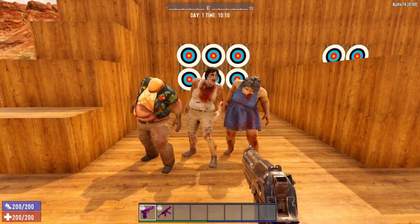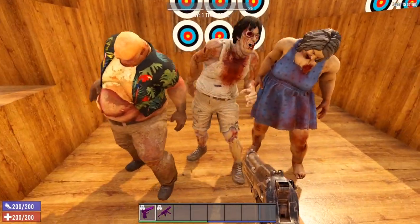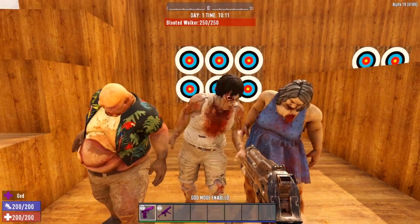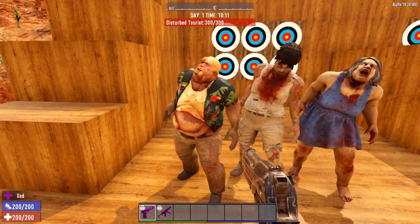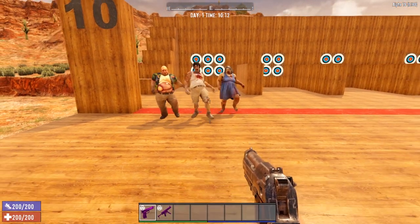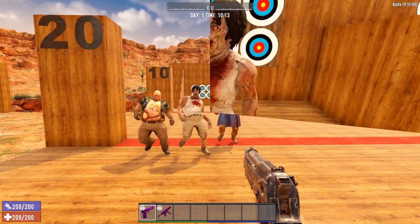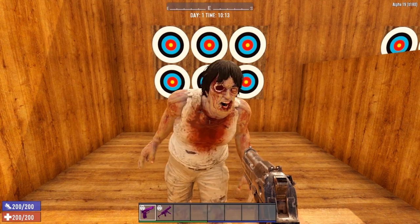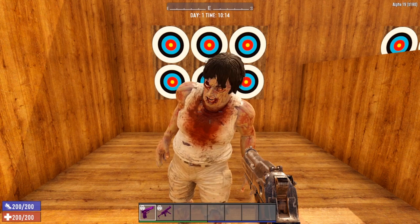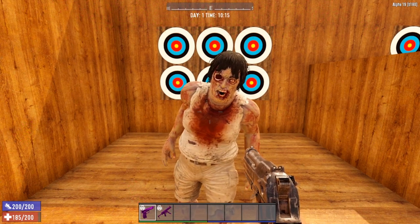The next group of zombies are a little bit tougher: the fat Hawaiian, zombie Mo, and Big Mama. These zombies are not armored — still just as squishy — but have a little bit more hit points. Zombie Mo has 250 hit points; Big Mama and the fat Hawaiian have 300 hit points. They all move the exact same way, with shoulders back and swaying — pretty darn slow at the walking level. Zombie Mo hits for 15 points of damage.